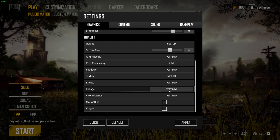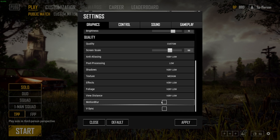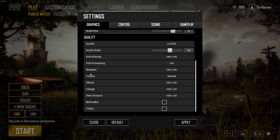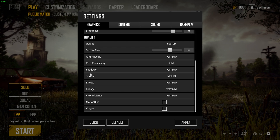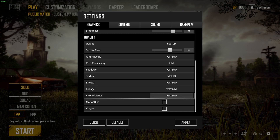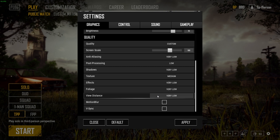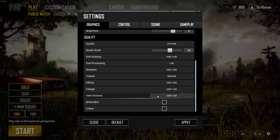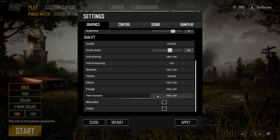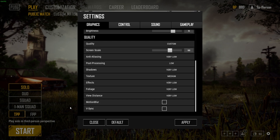Effects: Very Low. Foliage: for both a competitive and performance advantage, set this to Very Low — higher settings make grass render further away and people could be hiding in it. View Distance: I keep mine on Very Low because Post Processing will still show the outline of the city while you're jumping out of the plane. Also note: character models always render in at 900 meters regardless of your View Distance setting — don't let anybody tell you different. Foliage and grass rendering are what actually change with this setting.